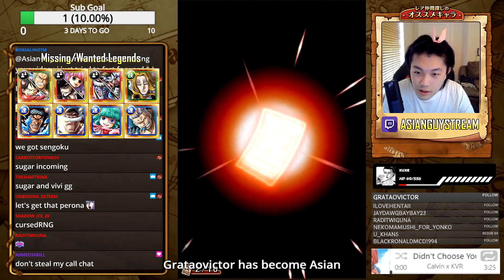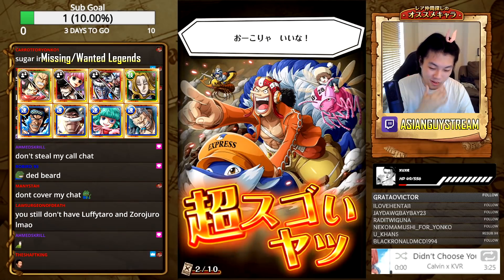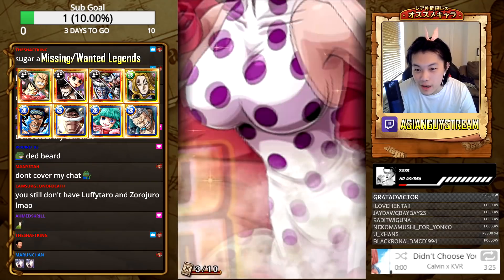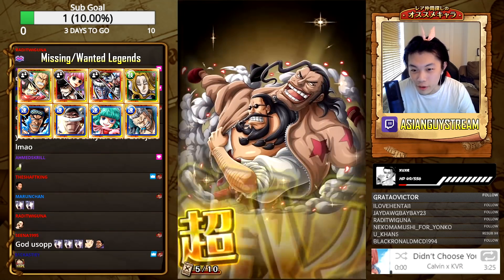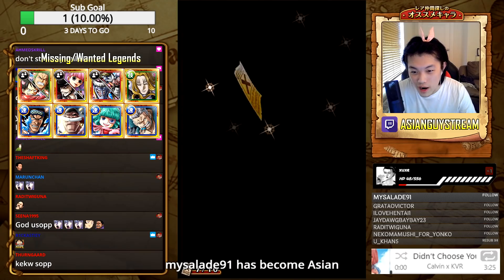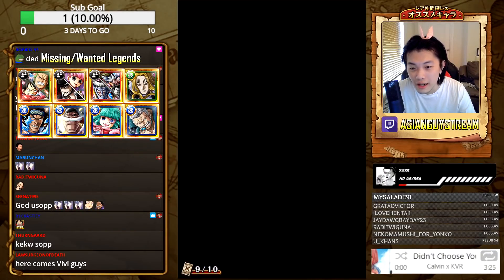Wow, I have not seen that in so long — Legend Usopp! I froze up because I have not seen the original five-star Usopp in so long. That's not good. I mean that's really points, but I would like to get VV or Perona. Getting either of those on the discount multi would be an astronomical W because I need tablets, I need crystals, I need to go in on this treasure map mode. Stampede Buggy — that's good limit break fodder.